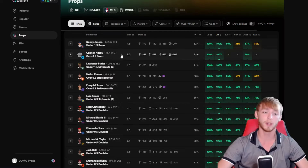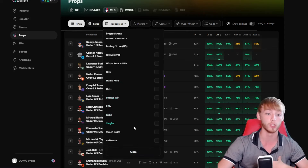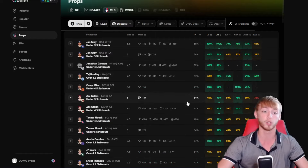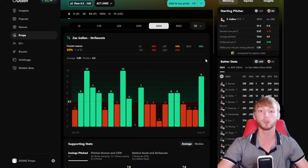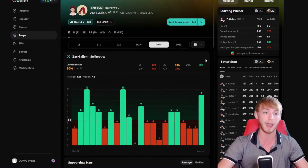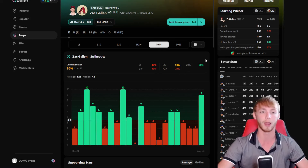One final thing before we get into these plays: if you want to research player props for yourself, in my opinion you have to have a research tool, and Outlier can be that for you. It's the tool that I personally use to research all my player props — you'll see me use it in this video. There's a seven-day free trial down in my description if you use that promo link. You can also download their app on the App Store to research player props right from your phone. Seven-day free trial down in my description.